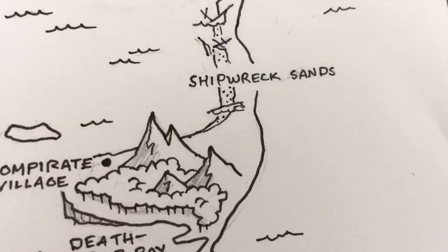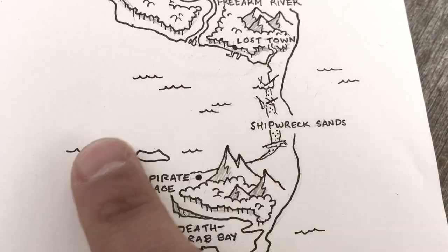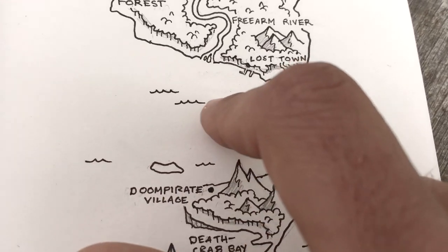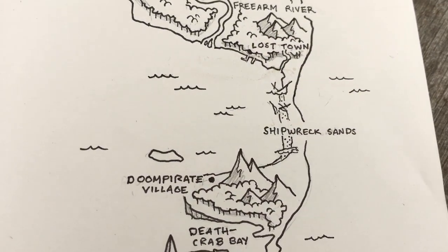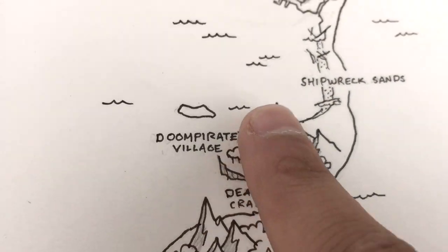There's also Shipwrecked Sands to the south, because there must have been many naval battles here — both between different pirate crews and governments trying to take out this pirate town. When the ships would get wrecked, they'd wash up on the shores there. So it's full of shipwrecks and there's potential for treasure and adventure.